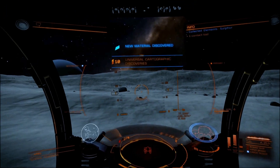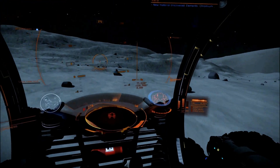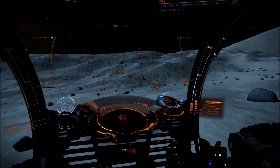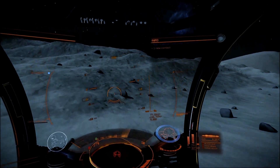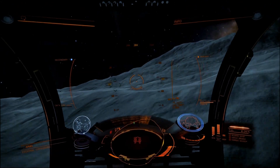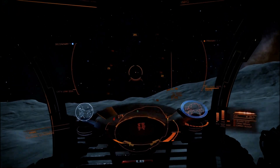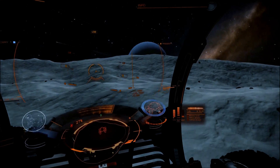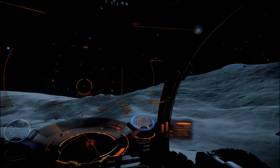Pay attention to my wave scanner when I'm on the way back to my ship. Look at the things that catch my attention on the scanner. Look at the height of each individual thing that's on the scanner and make a guess at approximately how far that might be from you. Take a look at when I turn towards the green box on the radar — that's my ship. The ship is a large object that takes up the entire length of the wave scanner.